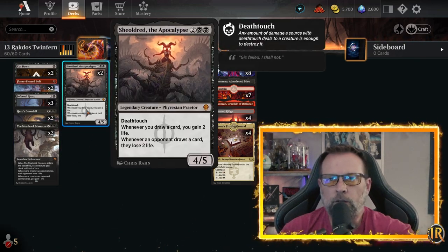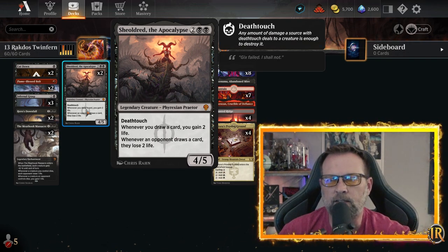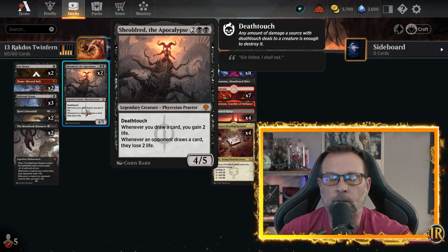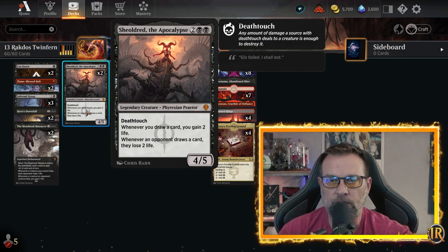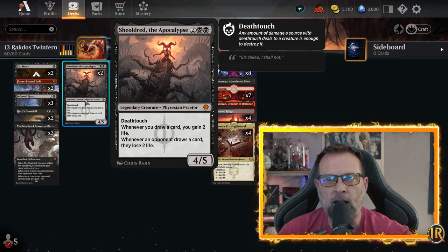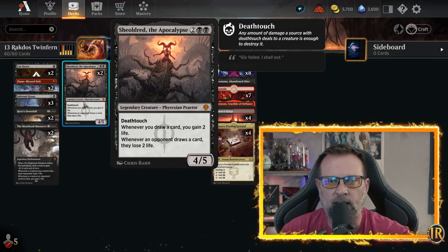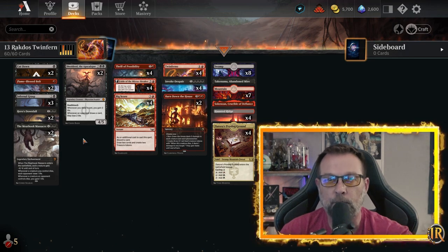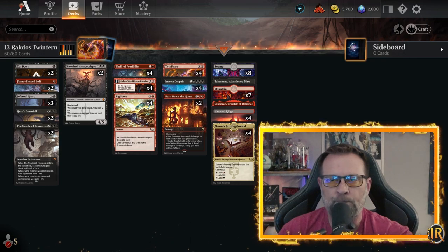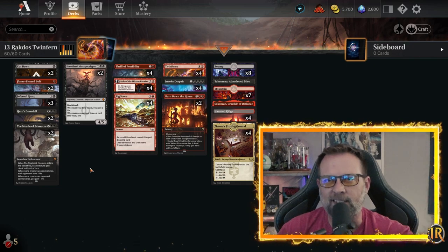Our one creature in the package is Sheoldred, the Apocalypse. It's two colorless, two black for a 4/5 with Deathtouch. Whenever you draw a card, you gain two life, and whenever an opponent draws a card, they lose two life. They're going to want to remove this, so don't be worried if it goes out — you play it and it just dies, that's the way it is. This is a creature your opponent absolutely has to answer. Plus, we have a way to get it back with Takenuma's Abandoned Mire. That's not exactly the win con of this deck anyway.